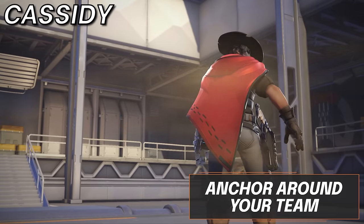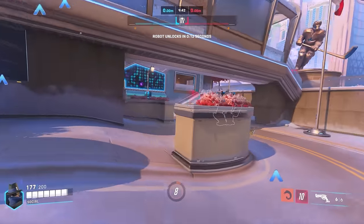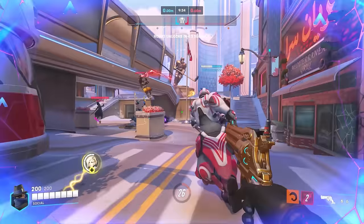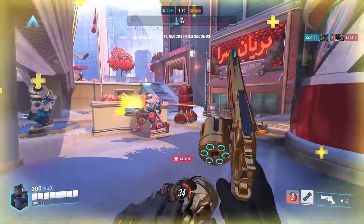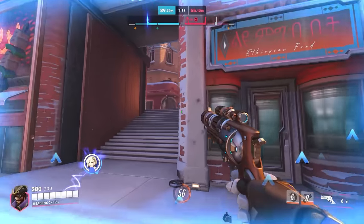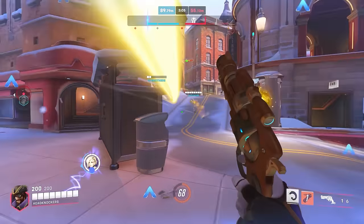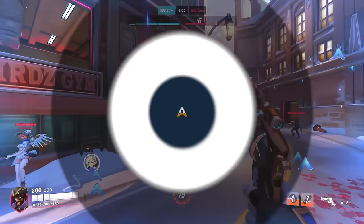And last for the DPS, we have Cassidy. With the consistent pick potential this hero brings to the table, playing with the team and looking for slight off-angles where you are able to is a luxury you bring for free. His dual potential is great with Roll and magnetic grenade that does as much damage as a headshot. However strong Cass can be on his own, he should always anchor back to his team, as the one setback is your lack of mobility. That said, he can do what most other DPS heroes can't — jiggle peeking — going in and out of a wall due to the way he fires, unlike Soldier or even Ashe.